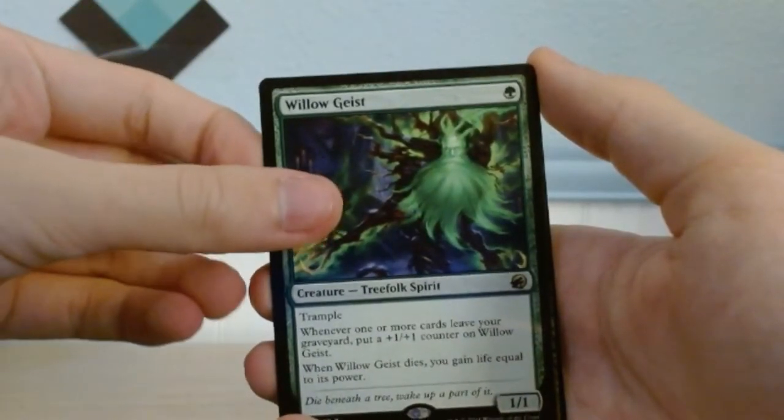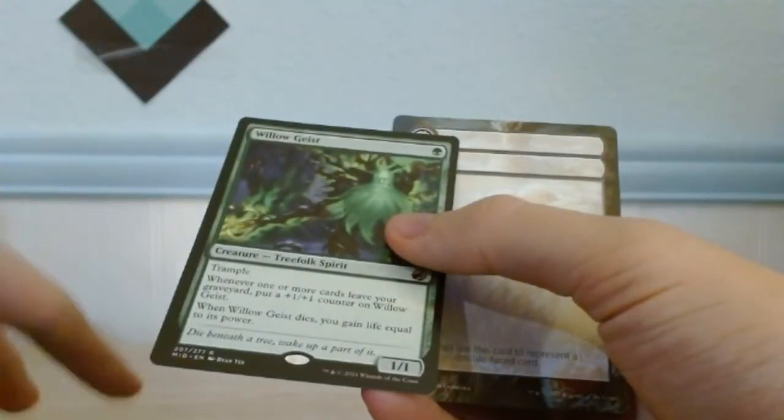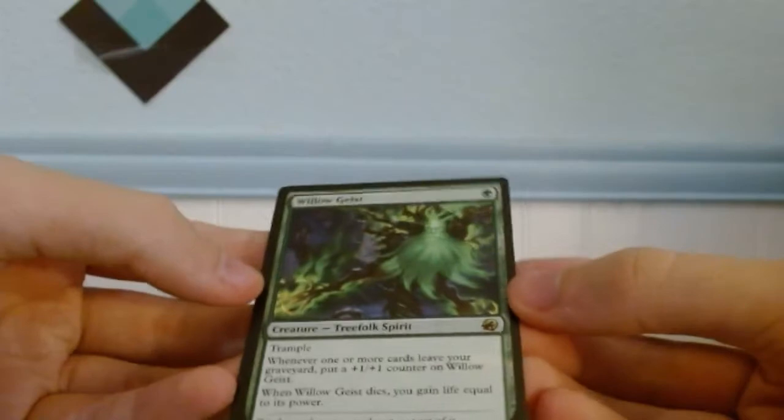Willow Geist — so that's the Rare. And then the Token: Devil Face Token. Your first and last! So this is the Rare in this one.